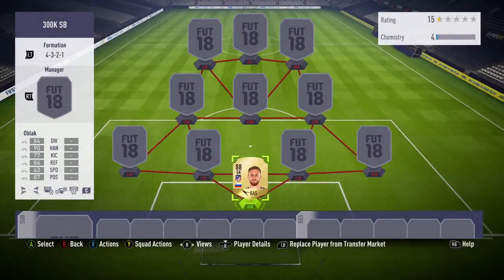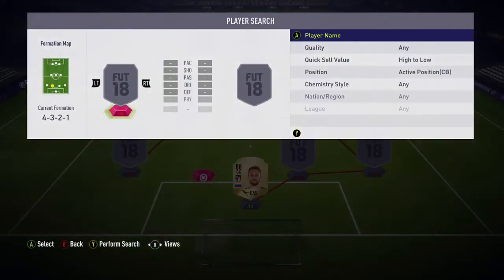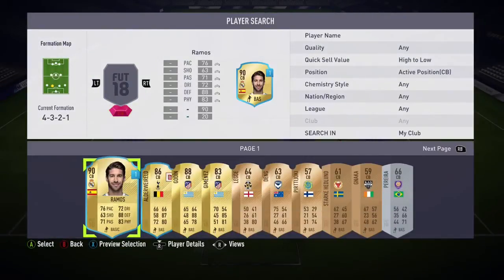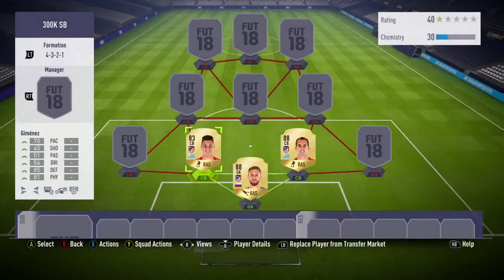Starting off strong — Yan or Black, 88-rated keeper, definitely worth 20k, if not should be worth about 30. Not going to complain, 20k is a decent price for a keeper of that caliber. We keep the Atletico chemistry going — we've got the trio at the back.